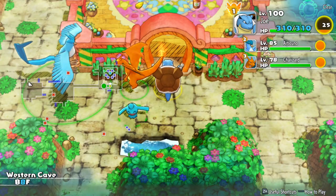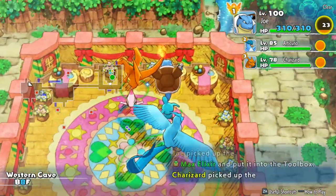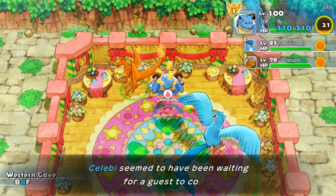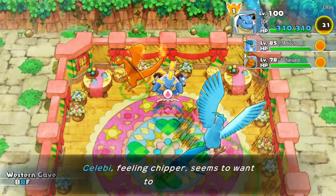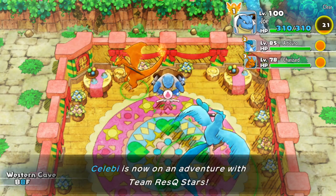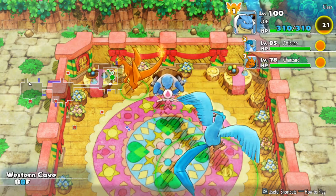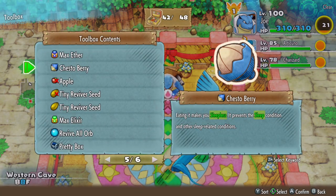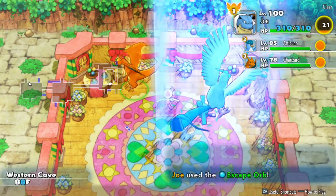Once you get into the Mystery House, go ahead and collect all the items. Then just talk to Shiny Celebi. He'll be all happy and chipper, saying he's been waiting for a guest for so long — he's so overjoyed that you finally arrive to come play with him. He just wants to come and adventure with you. So you let him join you, then use your escape orb to leave the dungeon so nothing happens to Celebi.